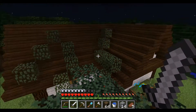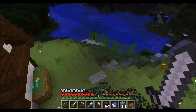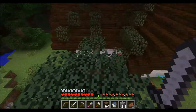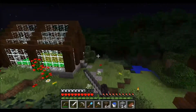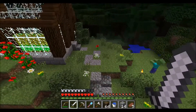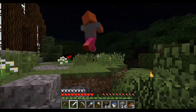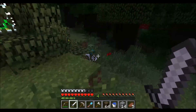So guys, I was working on that river thing over there and nighttime came upon us. So I thought I wanted to get some levels, and look what I found right here. I don't know what they're called - a jockey of some kind - but it's a baby zombie on a chicken. I knew that they were implemented in this game but I've never seen one.